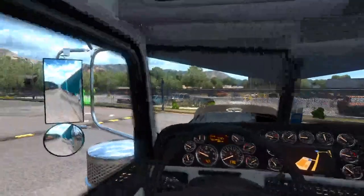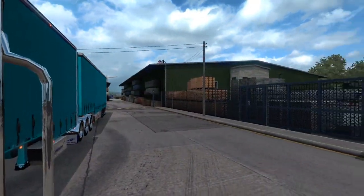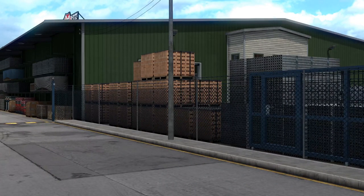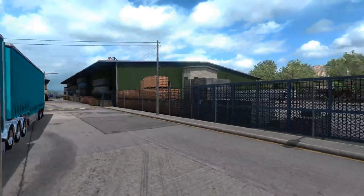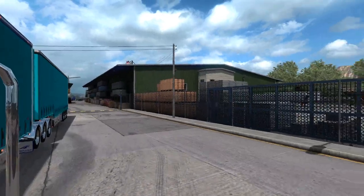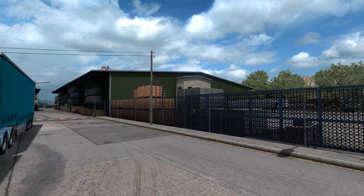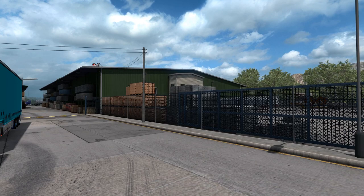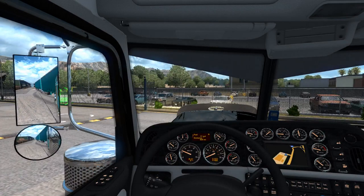Using that mirror for reversing obviously, and also looking back. Our aim is that little door that's behind those bricks there — that's what we're going to be backing into. We're going to use this yard to line up both trailers and slide into those doors. There's a yellow line alongside the walkway — I normally like to keep my tires as close to that line as possible, just as a guideline.